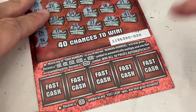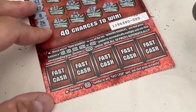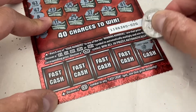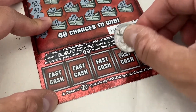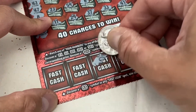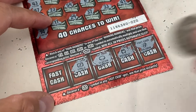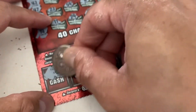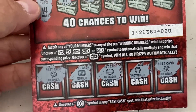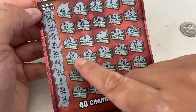We just have to uncover a double money symbol for the fast cash. That one is a gold bar, pot of gold, gold coin, emerald, and a clover. Alright guys, so we got nothing on the bottom fast cash section. But we still have that two-times winner, so that's awesome right there.